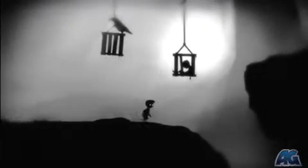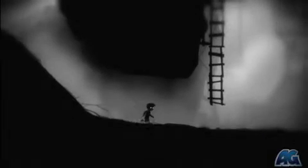What's up everybody, Mr. Frags here from ArmageddonGame.com and this is the Limbo Walkthrough. So right off the bat, head to the right and climb up this ladder — this is chapter 7.